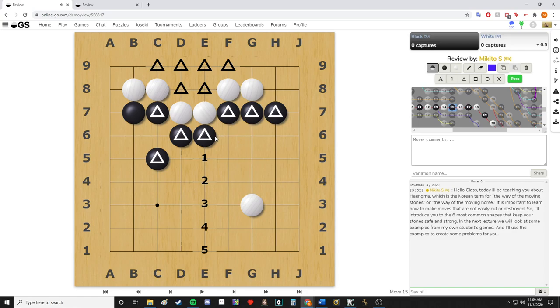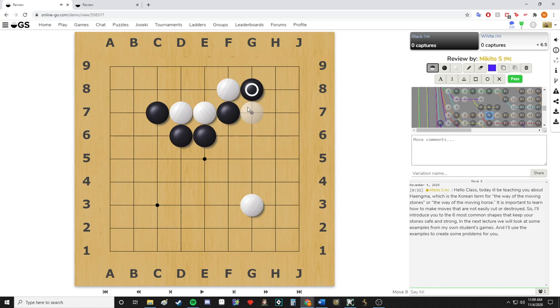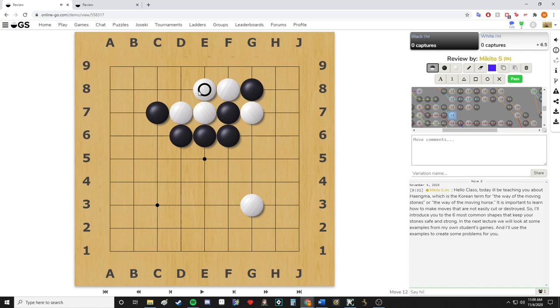Even though not actually touching, the stones have a strong connection. The knight's move is connected this way and connected this way — and going further, this black extension is disconnecting those two white stones. If white tries to kill black here, black can gain two stones and stays well connected. If white plays to connect, then black has a ladder, and now black's stones are all fully connected while white is still in trouble.